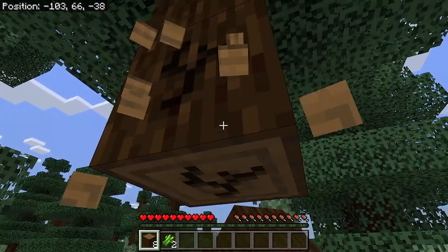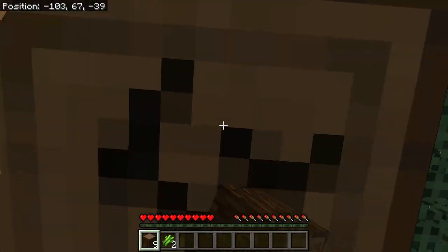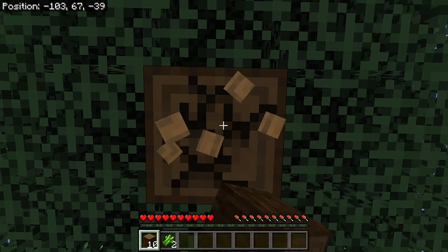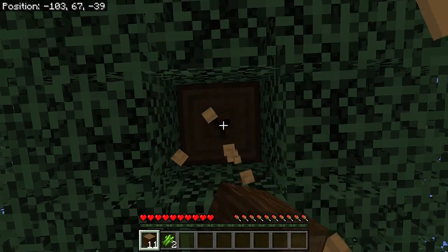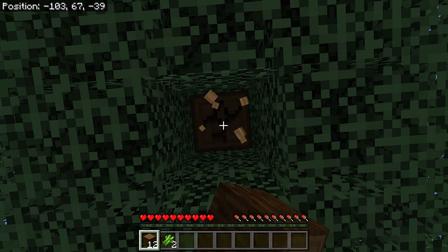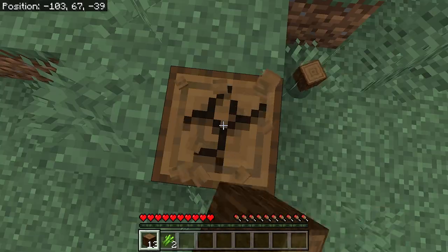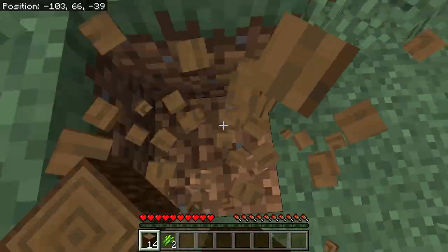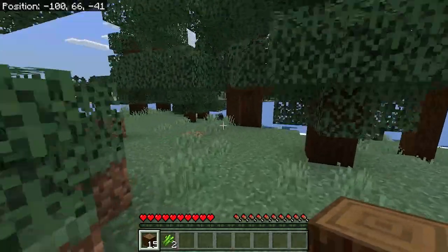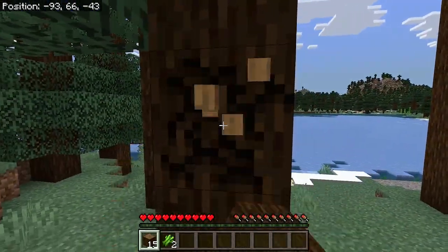We're obviously doing no cheats. I think the only adaptation we've done in the settings before making this world was putting 'show coordinates' on — that's it really, isn't it? Yeah, and that's just to help us out: if one of us dies, we can get back to the place and look at the loot that we can't touch.